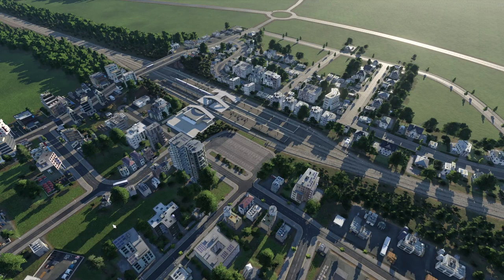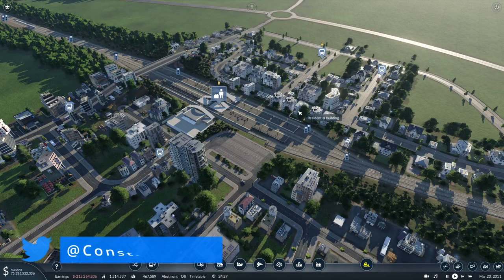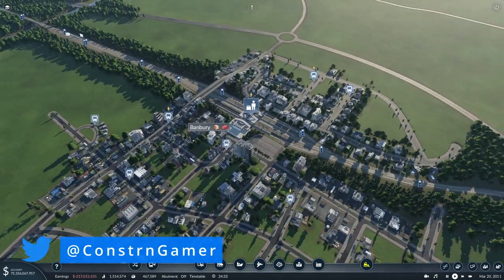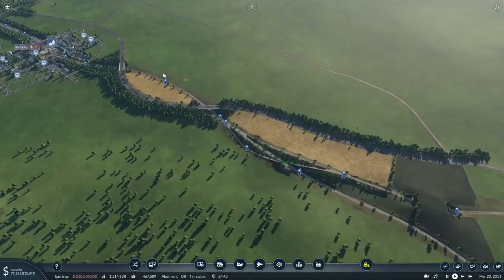Hi there, I'm Construction Gamer. In today's episode of Midlands to London, we're going to be doing something a little bit different - we're going to be scheduling some trains and changing some trains, because I've progressed time forward to get access to those Chiltern Mainline loco-hauled services. In the last episode we built Banbury station, which is all up and running now with a Chiltern service on it, but we'll be replacing that with proper services.